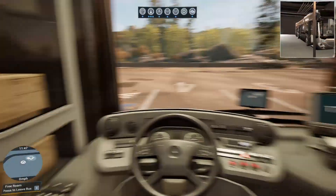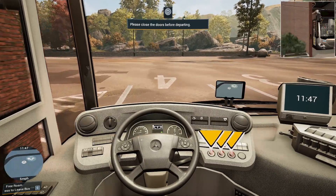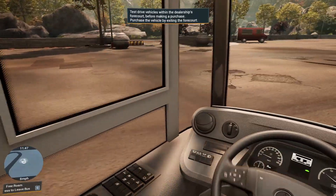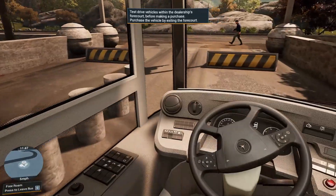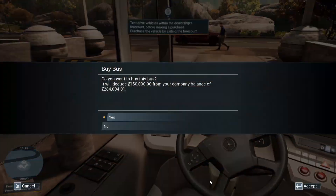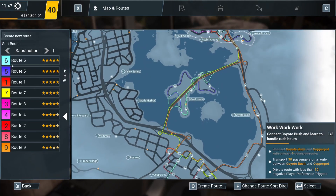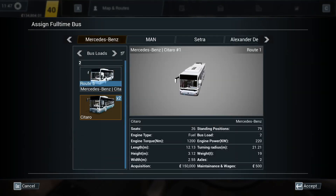All right. Get in the bus. Parking brake off, door shut, off we go. There we go, we'll go round here. And then next payday we'll just buy another Citaro. I guess this silver one is the right colour, isn't it? Right. Routes. Route 9. Nine routes already. Christ. There we go. Citaro — the one that's not on a route, of course.